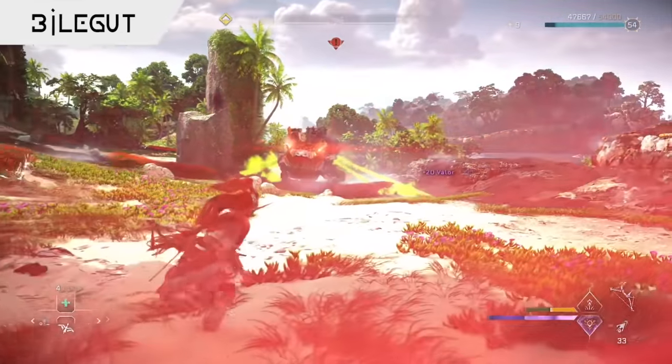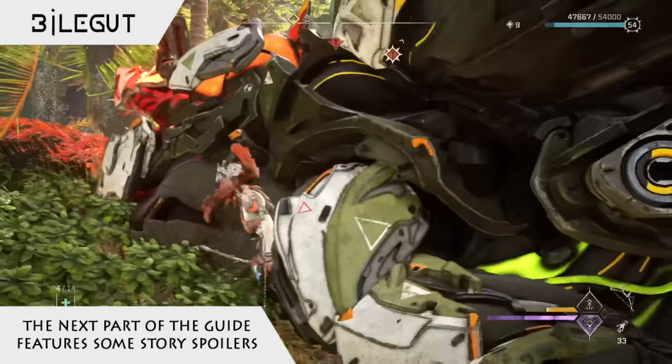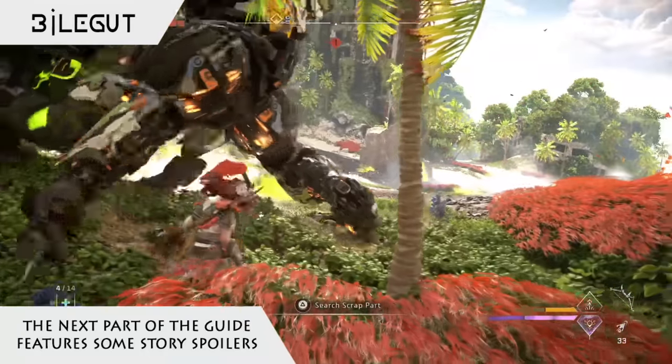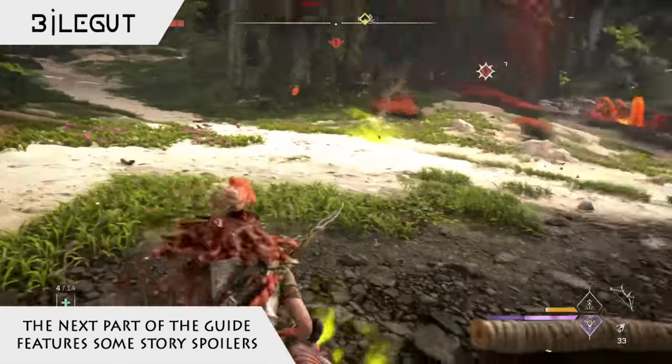This is all stuff that can be tricky to avoid, especially with the Bilegut being such a hefty yet nimble machine, able to withstand quite a lot of damage, making the Bilegut another tricky enemy to take on, especially when accompanied by all those Sting Spawn acting as a distraction.